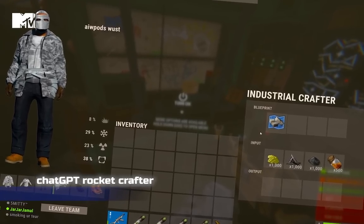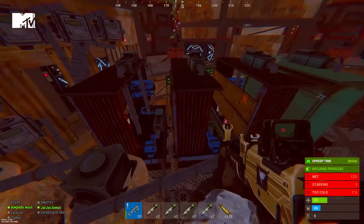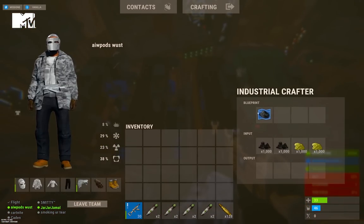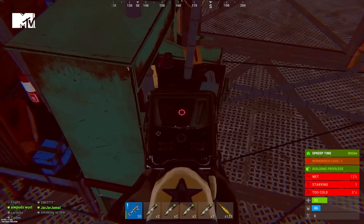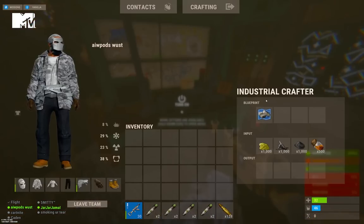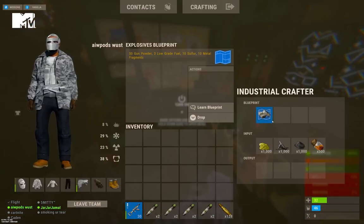Let me show you my automated rocket crafter. So how this works is we have four work benches — three that craft charcoal with an auto crafter, as you can see here, and one that crafts explosives, as you can see here. To craft rockets, all we gotta do is open the industrial crafter, swap the blueprint for rocket, and replace the input.